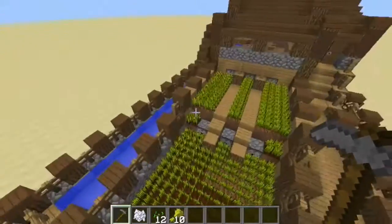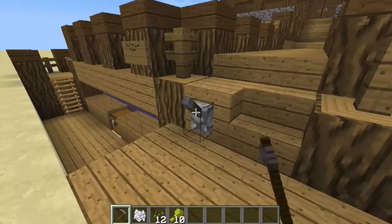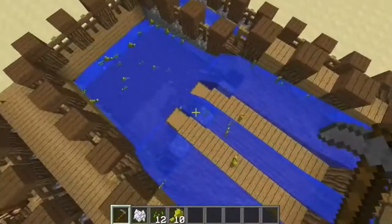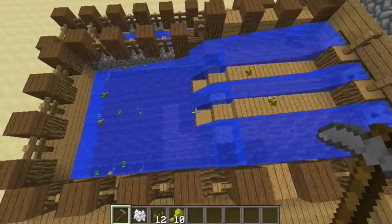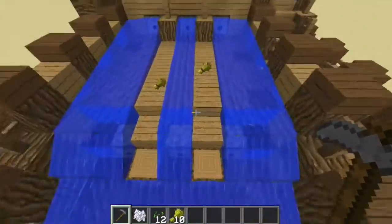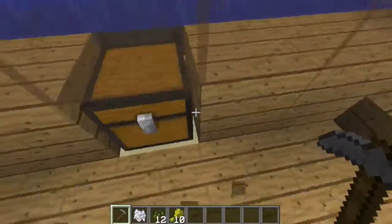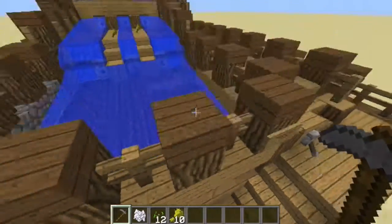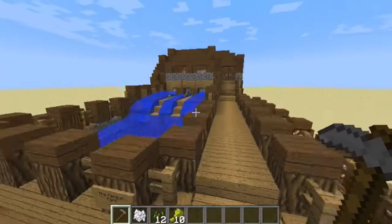This is an extremely awesome wheat farm. So how you turn it on: two clicks with the switch and the dispensers from each level will push out water, and all the wheat - well, most of it - will be pushed down into the hoppers below and into a chest. We've already collected a bit of wheat and seeds. How you turn it off: just two clicks.